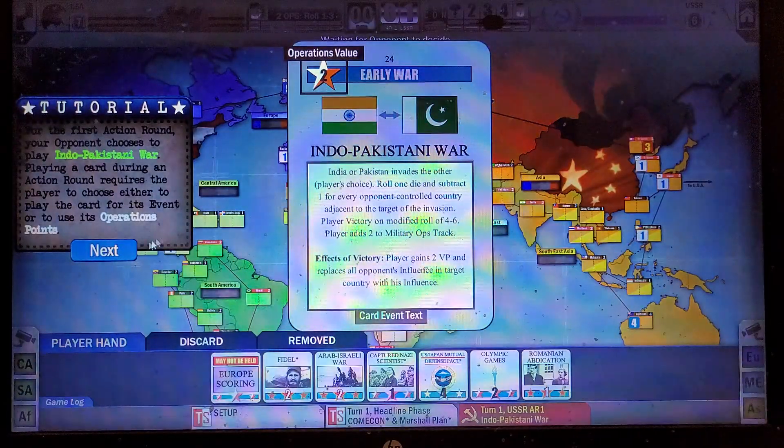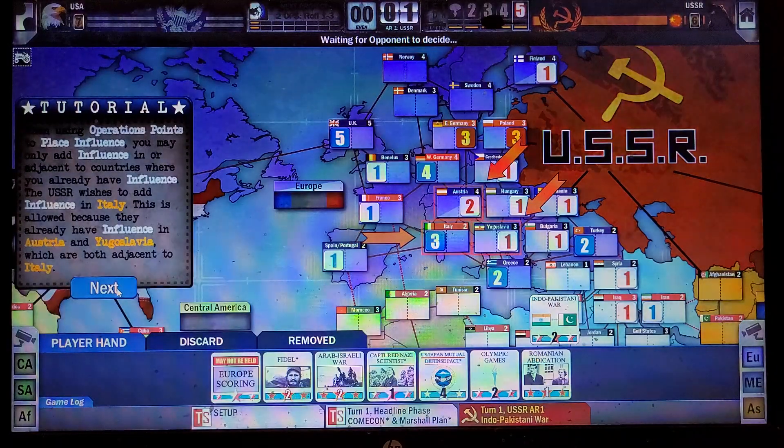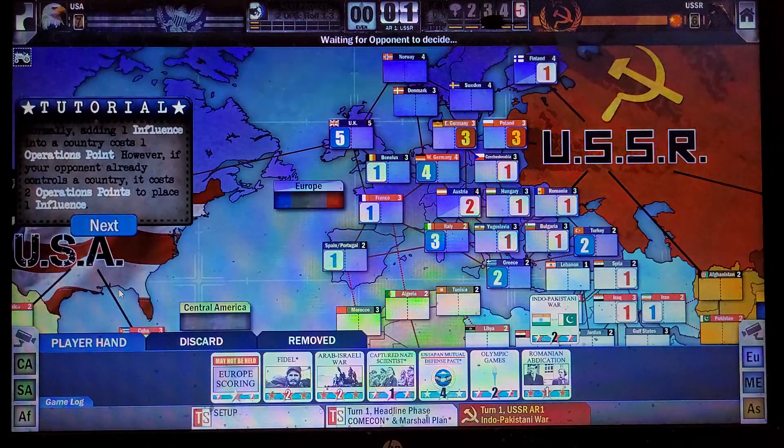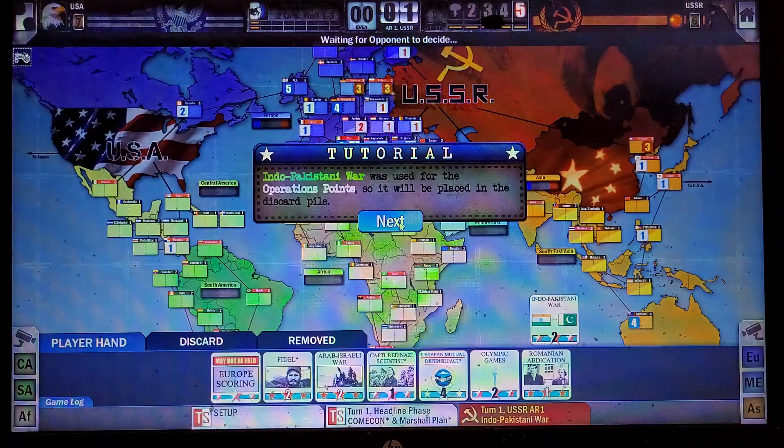They're going to use their card for the points. Playing a card for the points can always be done. If it has your opponent's event, though, they can use it. They're going to place an influence where I've got control, and it's going to cost them more operation points.